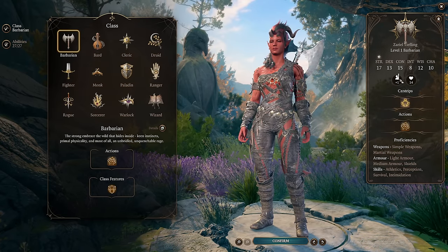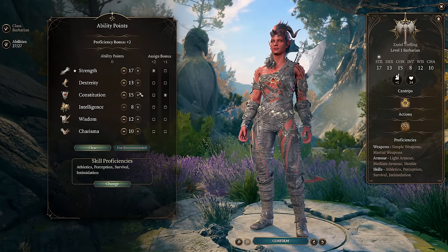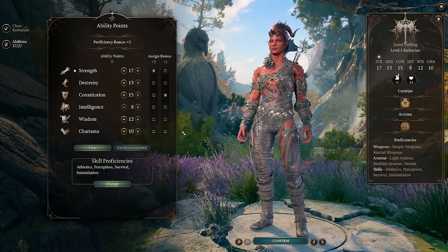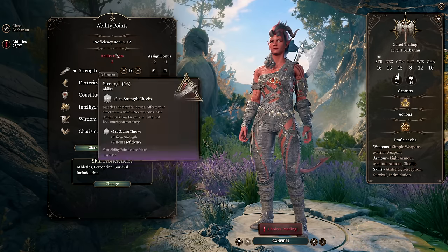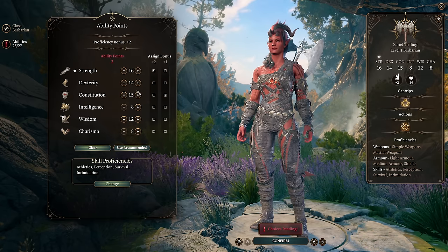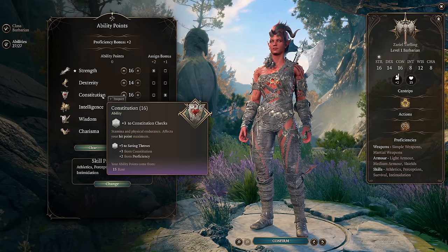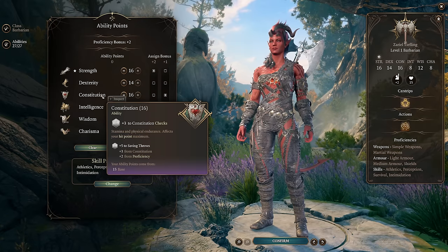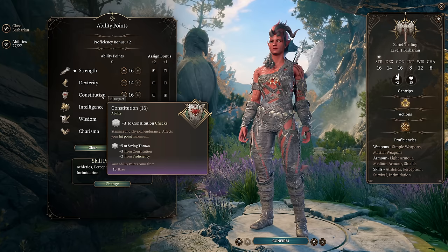We've gone back to camp and respecced her with Withers. We are going to quickly fix her character's stats to make sure they are slightly more optimal, so that we don't die in this fight, because it's extremely difficult. We're going to drop her Strength down to 16, pick up 14 points in Dexterity, and drop Charisma down to 8 to get 16 in Constitution. This gives us the maximum hit points and armor class, depending on what gear we have at this point in the game.